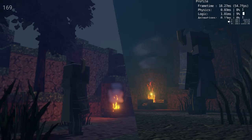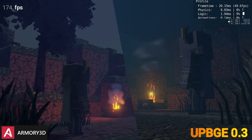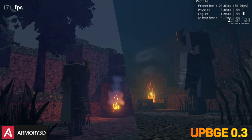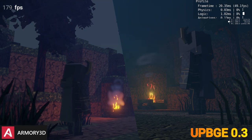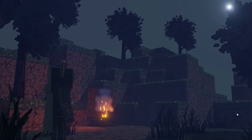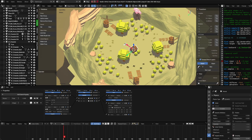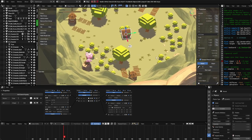Starting with my Armory 3D vs. UPBGE 0.3 video I was working on. In this project, I made two identical scenes to show off what can be done in both engines, and to demonstrate the performance as well as the graphical potential of the engines. Unfortunately, this video fell apart pretty quickly. I was running into issues and still learning at the same time. It was a good experience, but I got tired pretty quickly, so I scrapped the video and started a new project.